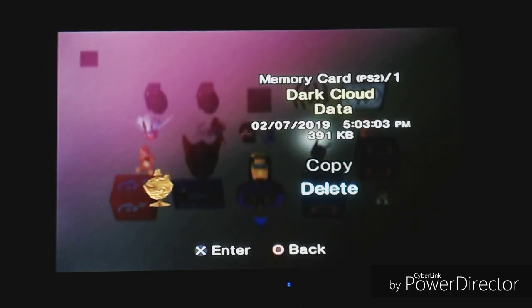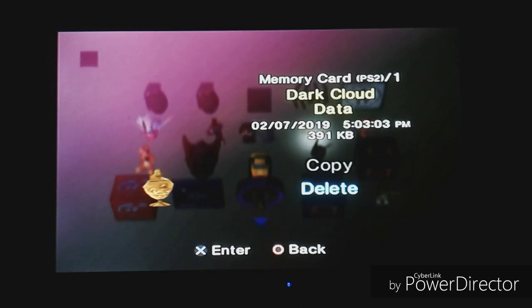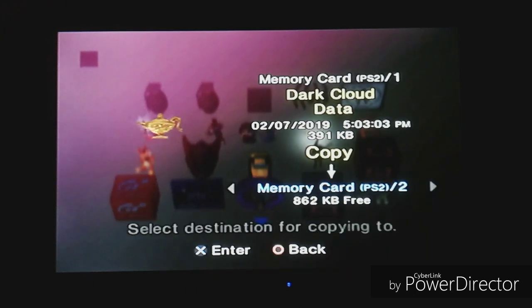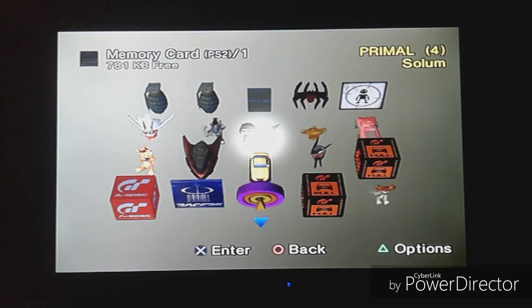If you threaten to delete it, Ruby will go 'no no no, click the no button please' — and then if you ask to copy it, Ruby will jump for joy like 'yes yes yes, if you bring me to the other side I'll give you more wishes — more than three wishes, because who needs just three? I don't need to be a traditional genie.' So there you go. The next one is Primal — I've only saved the game four times, so I'm in Solem.